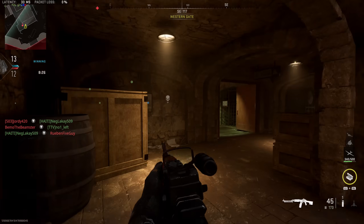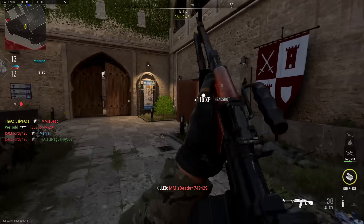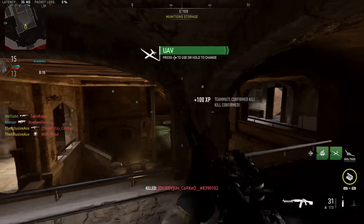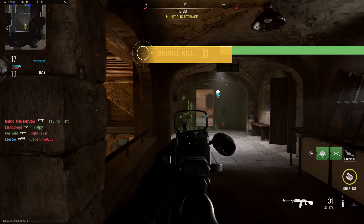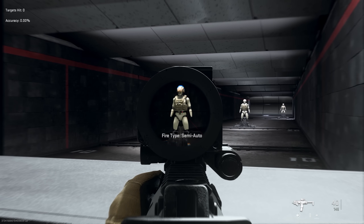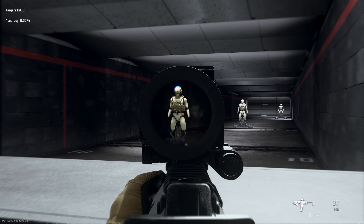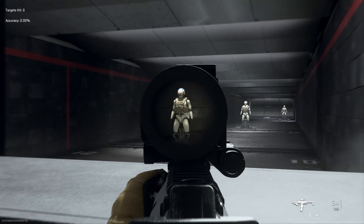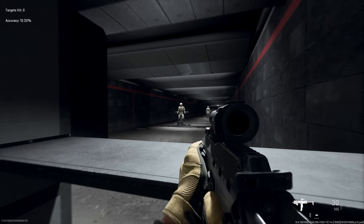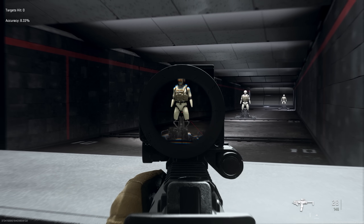That's not the only thing that's wrong with these dummies. Another big thing I've seen pointed out is people using these firing range dummies as evidence of hit detection issues in the actual game. Once again, this is just a case of these dummies not aligning with actual character models in a real game. In the firing range, you might notice that right around the belly button area there is a gap between the groin area and the torso area, and you can in fact shoot bullets directly through this without getting a hit marker on the target.